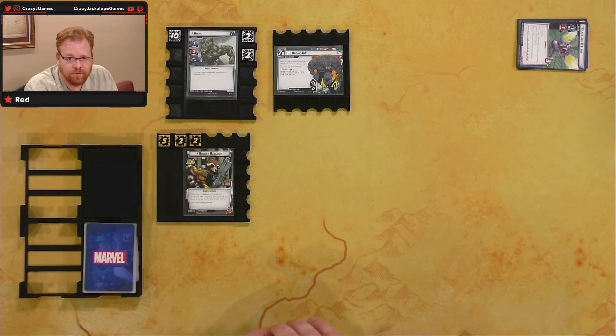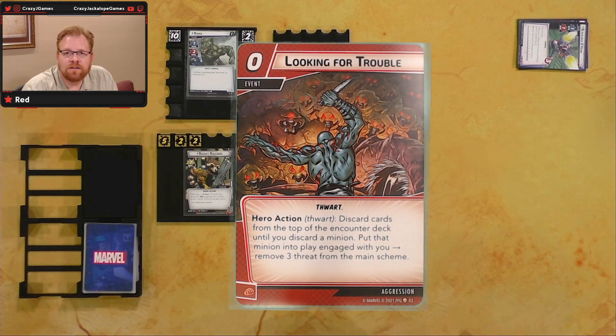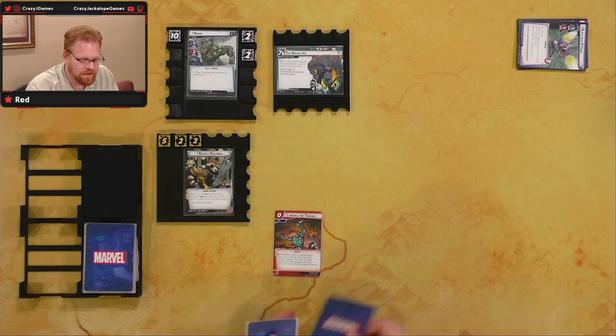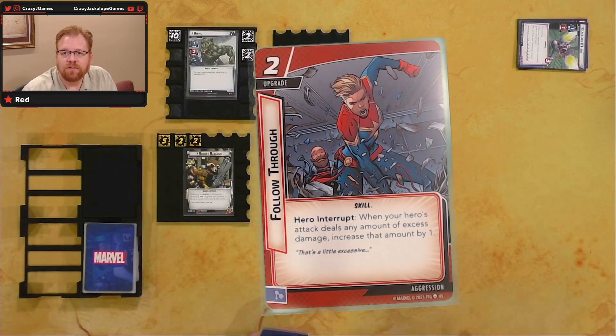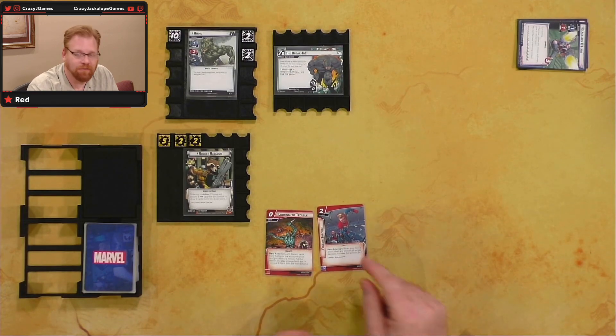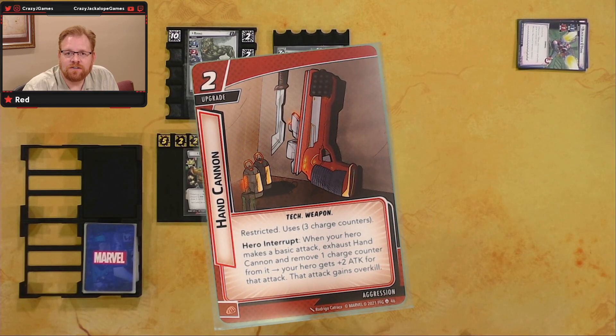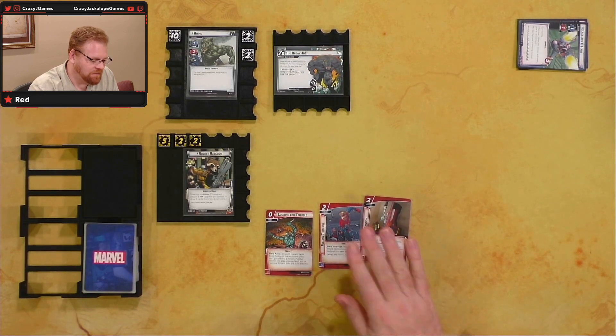This is going to be a little slow this first game because we have a lot of new cards to go through. First card is Looking for Trouble — hero action, zero cost: discard cards from the top of the counter deck until you discard a minion, put that minion into play engaged with you, remove three threat from the main scheme. We've also got Follow Through: when your hero's attack deals any amount of excess damage, increase that amount by one. And we've got Hand Cannon — tech weapon, restricted, three charge counters. When your hero makes a basic attack, exhaust Hand Cannon, remove one charge counter, get plus two attack for that attack, and that attack gains overkill.